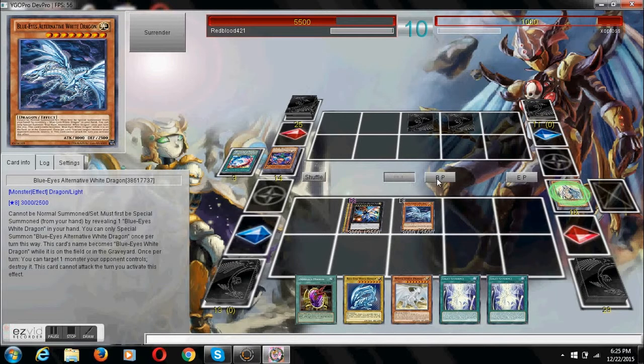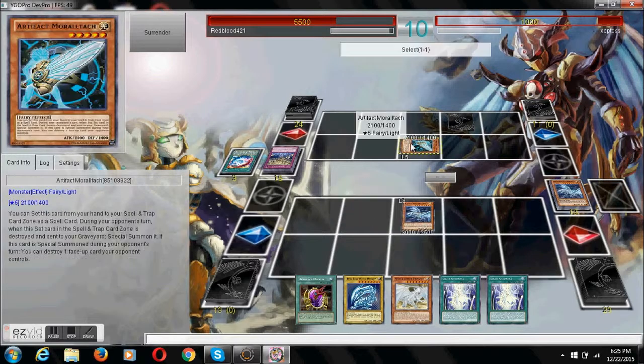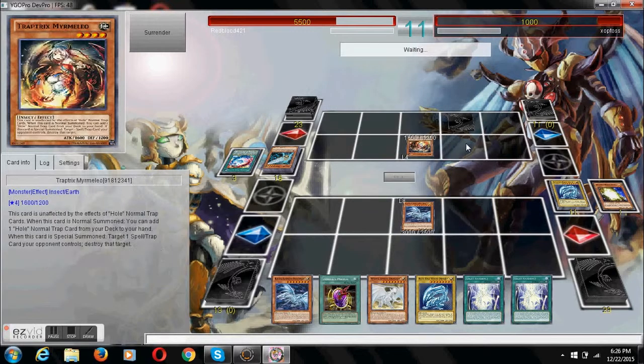Looks like our opponent's turn, and we're just going to try to go for game. We're going to need a more direct attack, so unfortunately, but we still pretty much won. That's the Blue-Eyes deck for you guys.